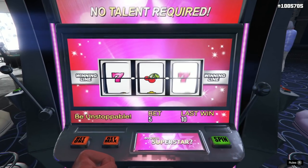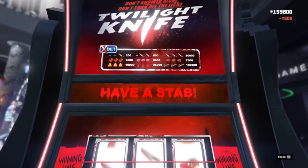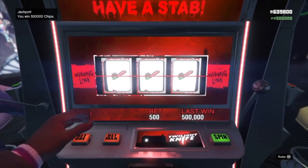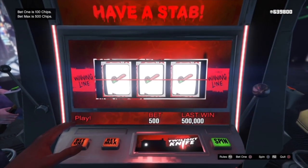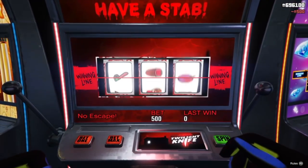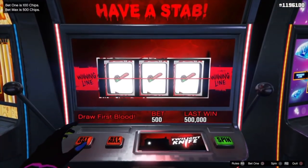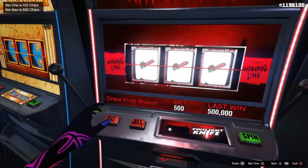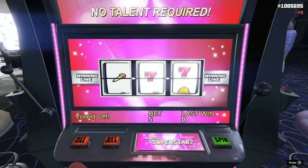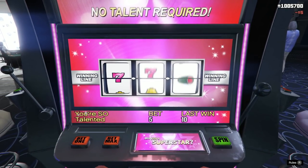Now let's move over to one of the sort of in-between games, which is Twilight Knife. The jackpot has been murdered at the Twilight Knife slot machines. We have a jackpot winner at the Twilight Knife slot machines. It's pretty cool — in some instances the announcer lady will make a reference to the type of game you're playing. So for this Twilight Knife one, I think they made a joke about death or something like that. Either way, it's pretty cool.